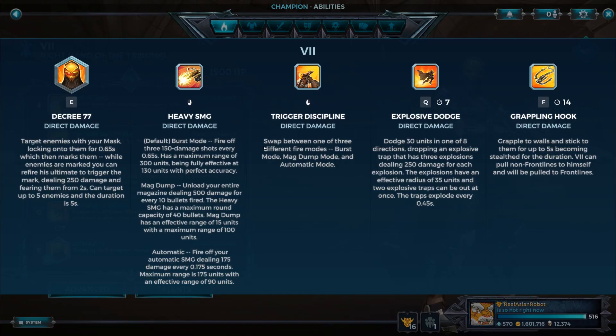Explosive Dodge is the crux of the whole build. You will dodge 30 units in one of eight directions depending on which movement key you press. You will drop an explosive trap — three explosions dealing 250 damage each, so up to 750 per trap. The explosions have an effective radius of 35 units, and two explosive traps can be out at once, so every Explosive Dodge automatically puts down two traps. You use it not only to escape trouble but also offensively — the explosions start on the enemy and you can immediately follow up with your guns.